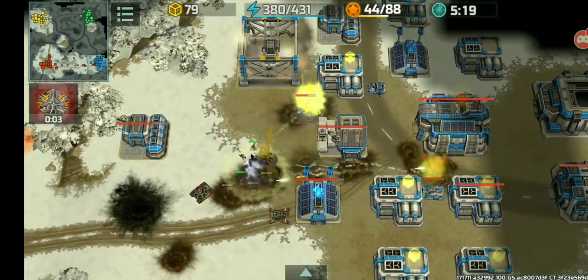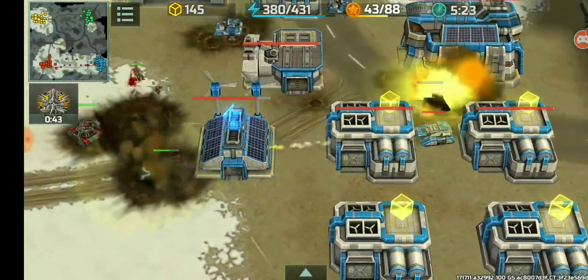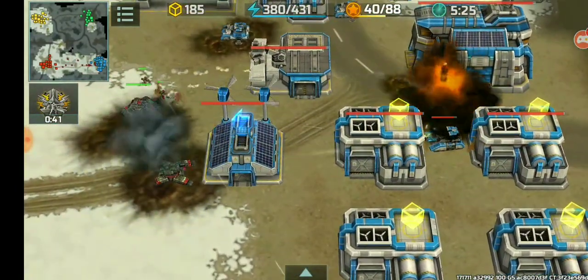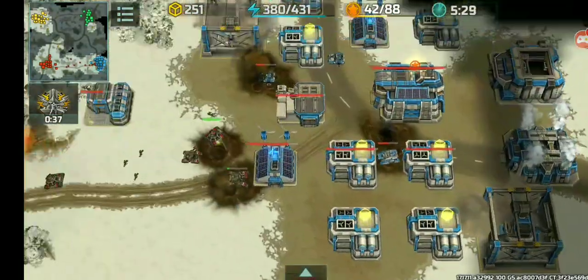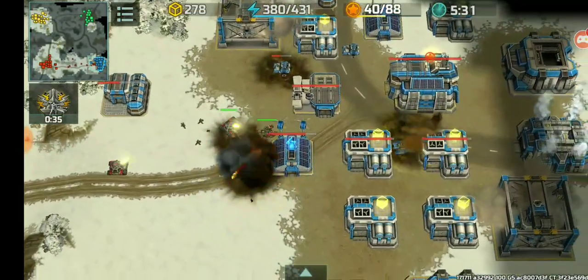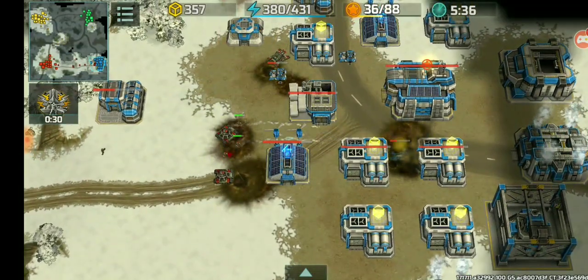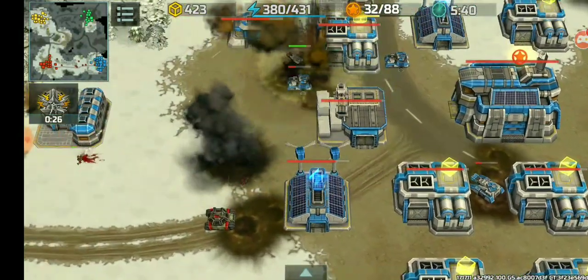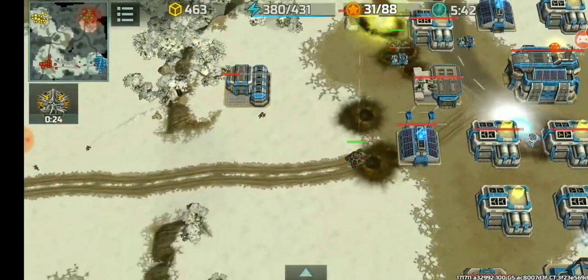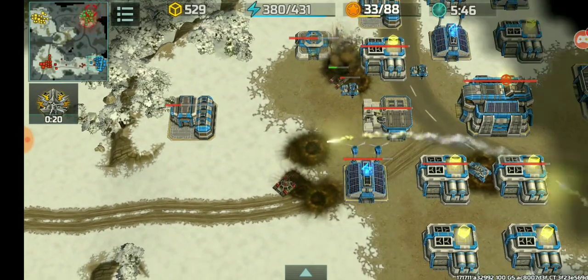A second bunker is being built. Managed to destroy the Zeus — nice, good riddance. A rocket tower is also being built. Now I'm going to try and be as annoying as humanly possible here. Even though my rush failed, I was able to reduce his unit count.